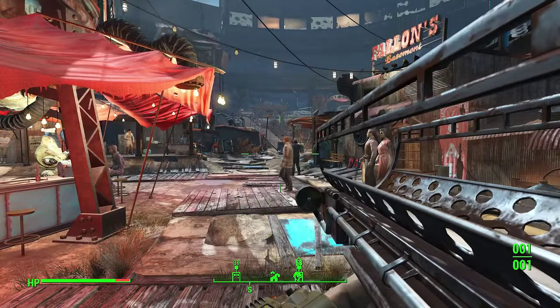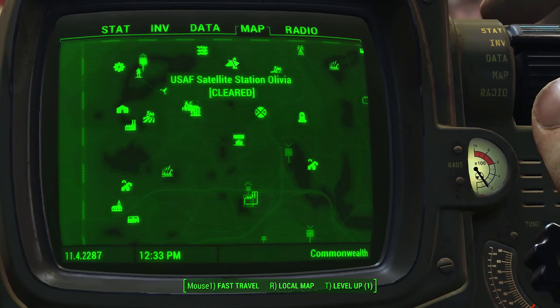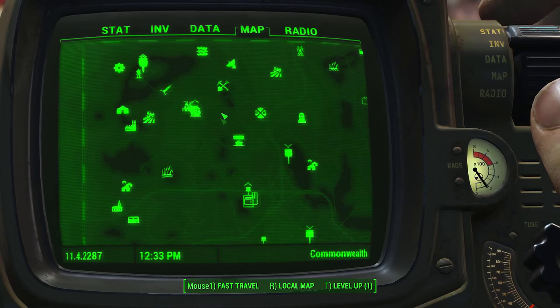In case you guys need to find nuke ammunition, you can find a mini nuke up at USAF Satellite Station.